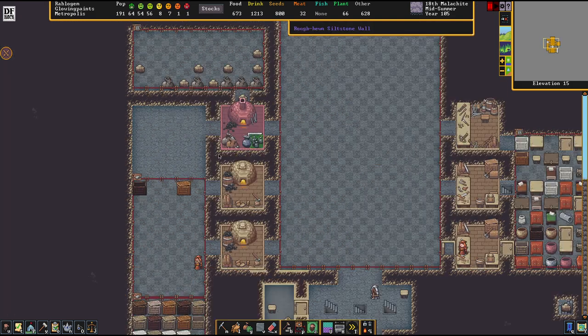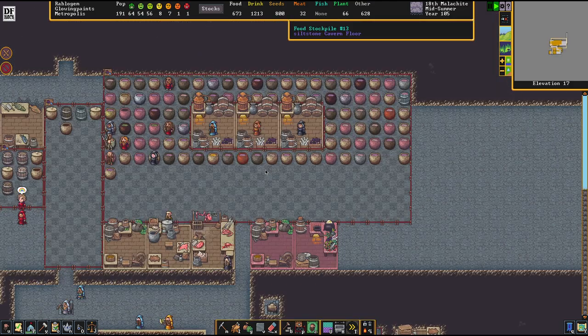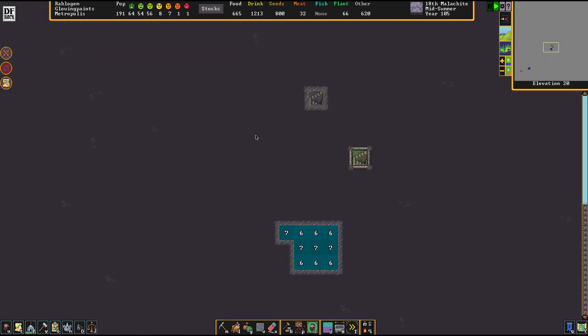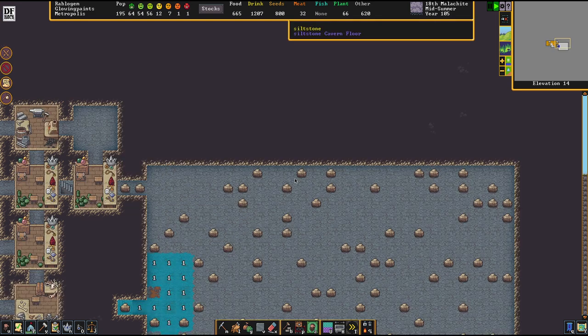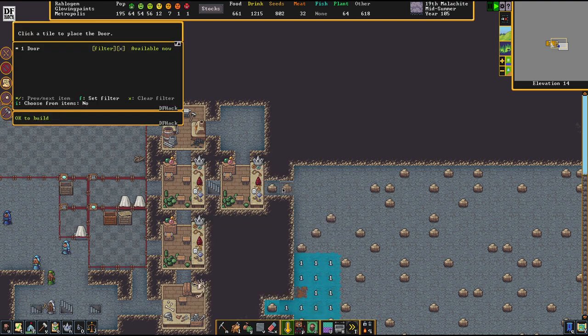We're going to start our adventures today with sand. Last episode I brought up a little tunneling system here which allowed us to access the only layer of sand that we got, which is sadly sitting in a layer of aquiferous rock. We made it accessible by getting a large room to dry up everything.